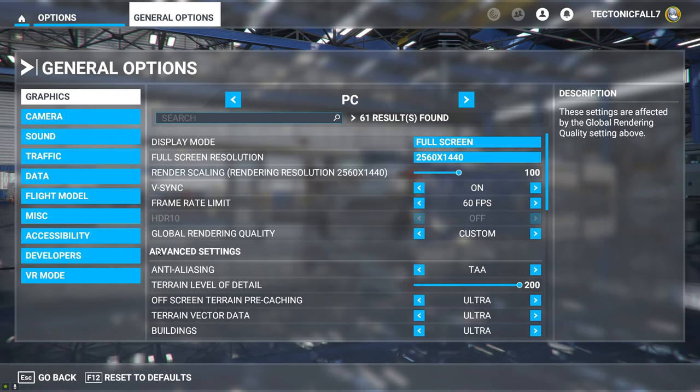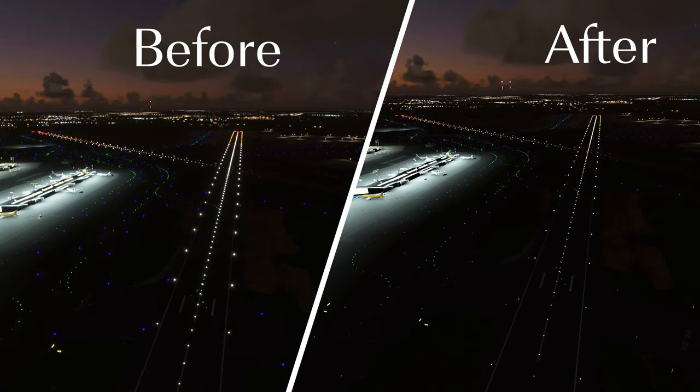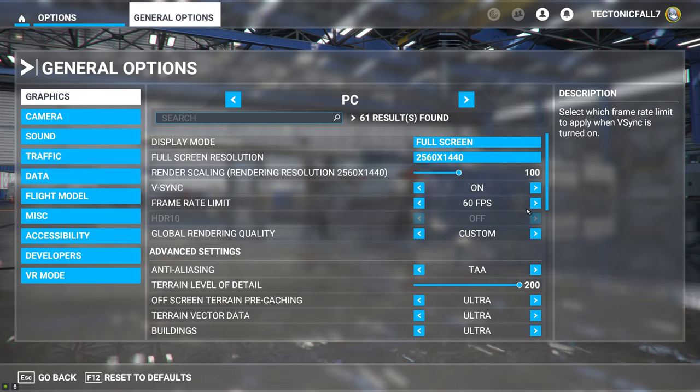Welcome back inside of Microsoft Flight Simulator. We are going to take a look at some of the graphics settings. If you do a lot of night flying and your scenery kind of looks like this when you're flying, and you want it to look like this when you're flying, there are a couple of settings that we need to change in our graphics options.